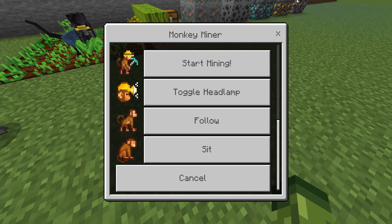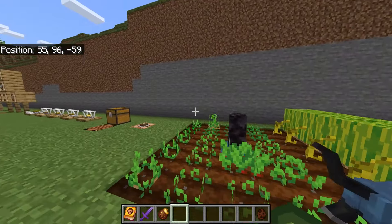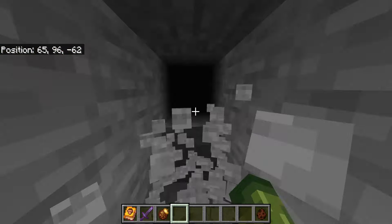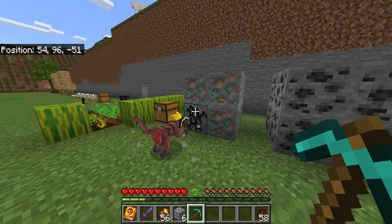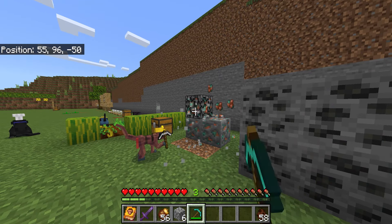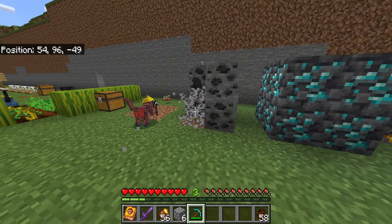We ended up with the miner monkey. Let's get them to start mining — there's a toggle headlamp option or follow. If we toggle the headlamp and start doing some mining, it's kind of like a dynamic light but on the monkey. Let's have him start mining — he will go ahead and mine for you, and I believe he will also collect the ores if you drop them. He's going to mine the ores for you as well and will pick them up. I imagine after your mining expedition, he will go ahead and give them to you.